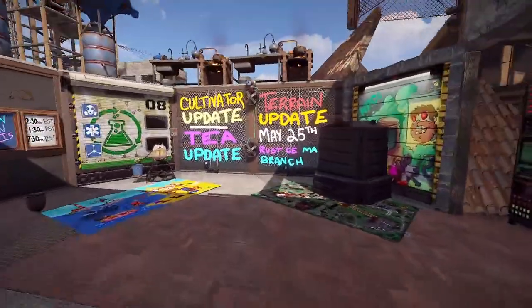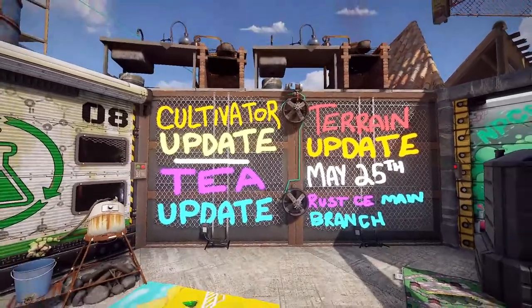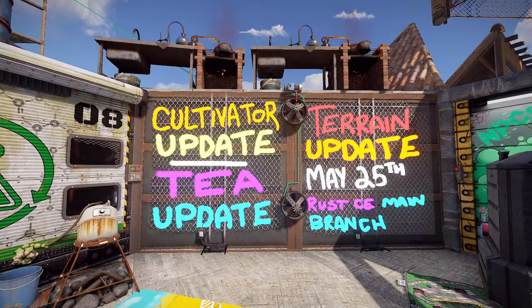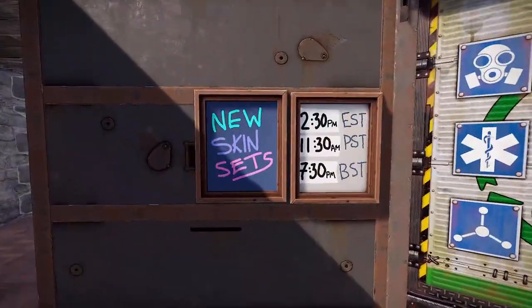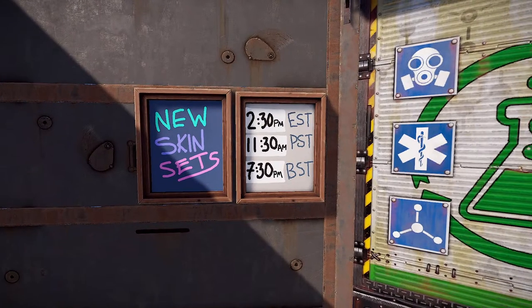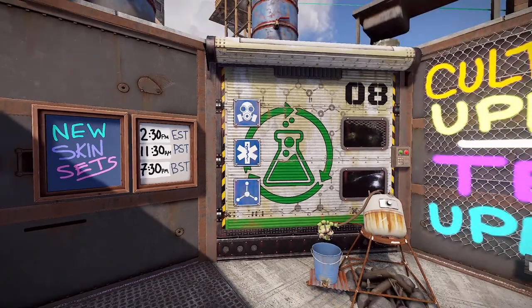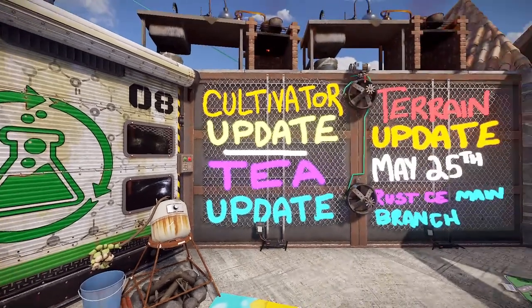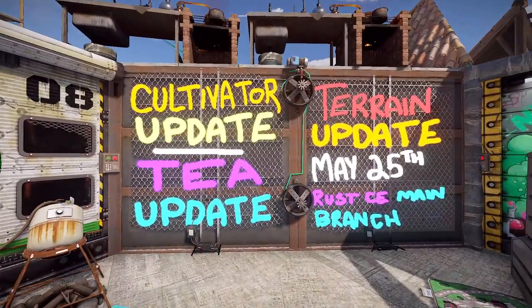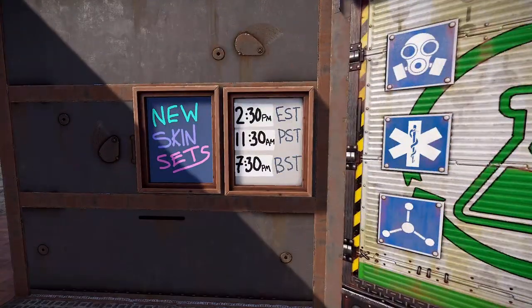Let's go over this. Either by the time you're watching this, or shortly after, this update will be hitting main branch Rust Console Edition — May 25th. The time for servers to come back online should be roughly 2 PM Eastern Standard Time. We should see the update download available between 6 AM and 11 AM Eastern, but the wipe typically happens around 2:30 PM Eastern.